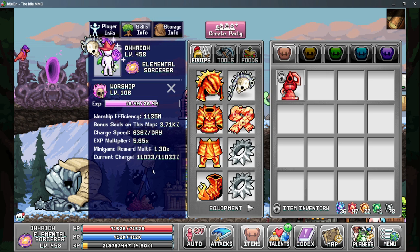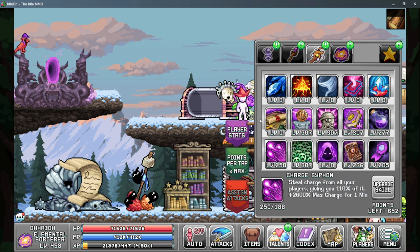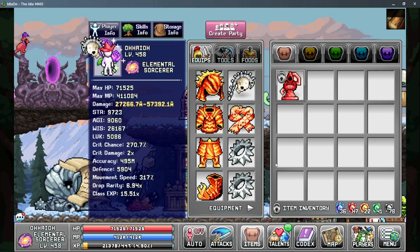We need to generate as much charge per day on every character, mainly so that the wizard class can use the talent charge siphon and pull all of your charge from all of your characters and get the most souls out of it. We're going to break this down and go over all of the different stats throughout the game on how to get more worship efficiency, and talk about the food effects and the talents as we go.